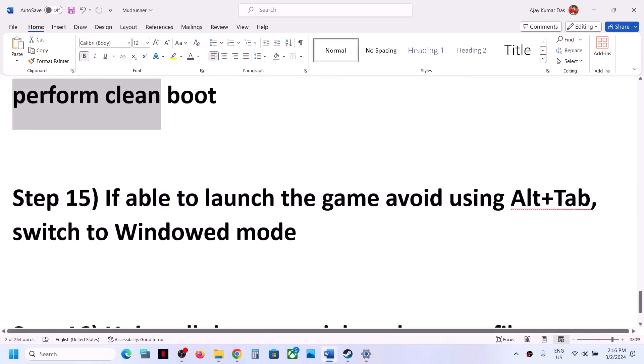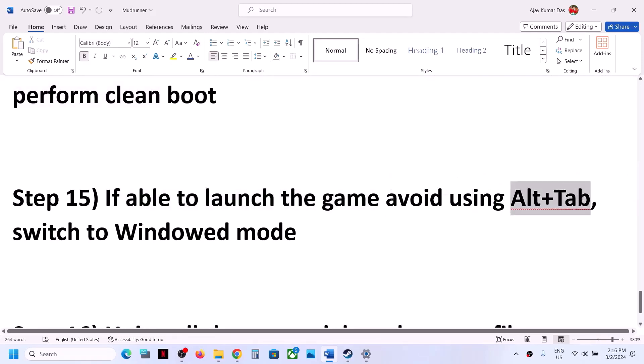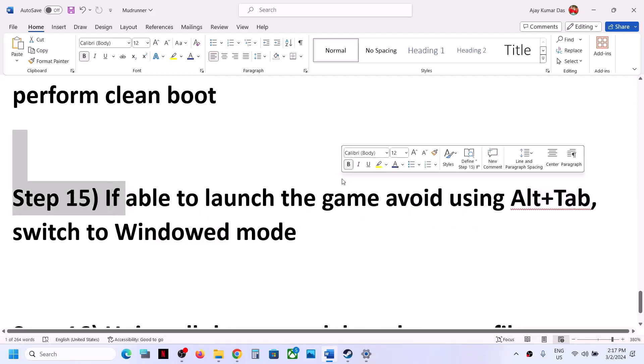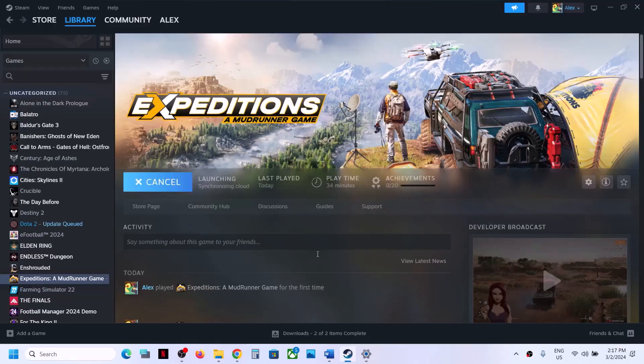If you are able to launch the game after the clean boot, avoid using Alt+Tab as this might cause a black screen issue. If you are not able to launch the game, you can skip this step. Next, try switching to windowed mode and lowering the graphics settings.